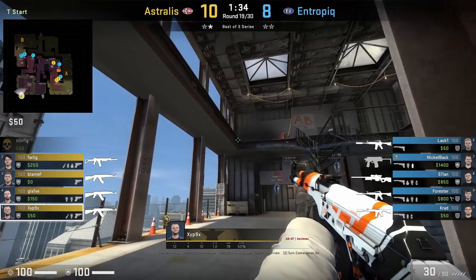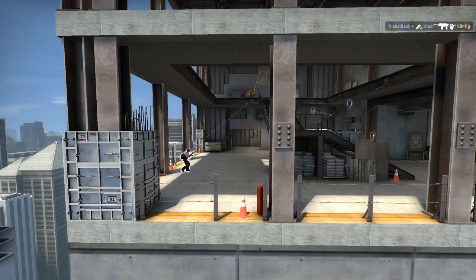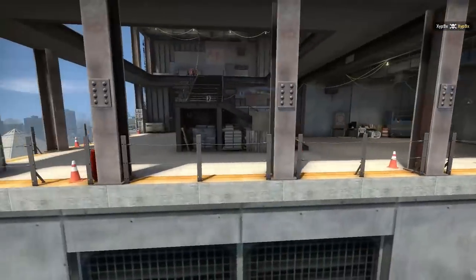Zippex in B main comes back to spawn to try to trade, however he takes way too many steps back and falls off the map. Friendly reminder that there are gaps between some of the railings here.